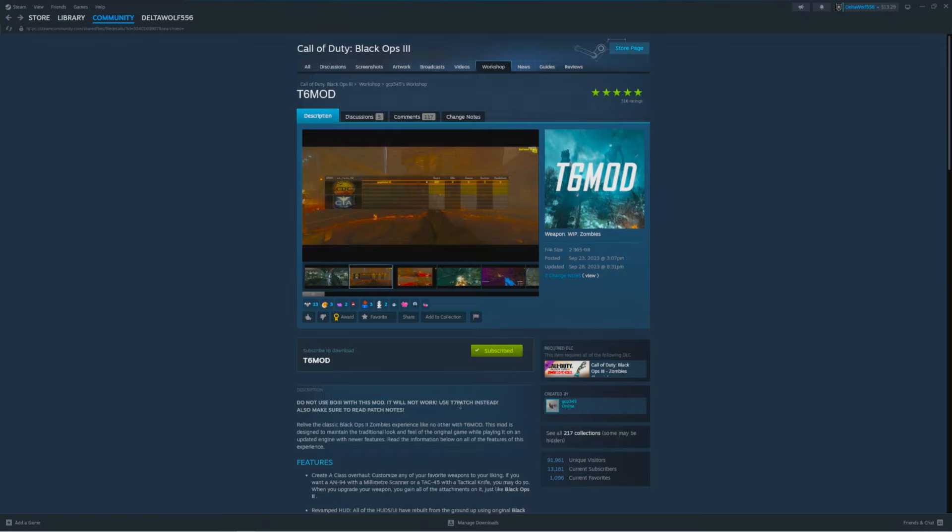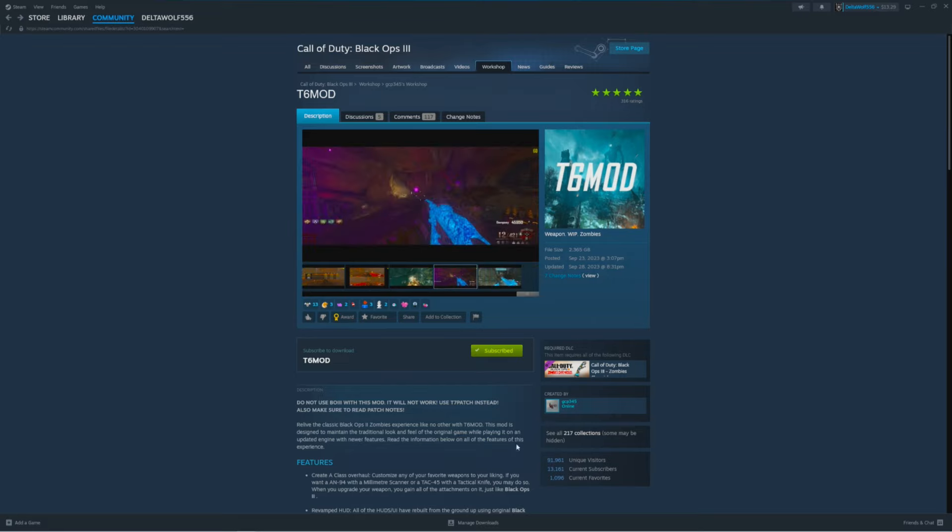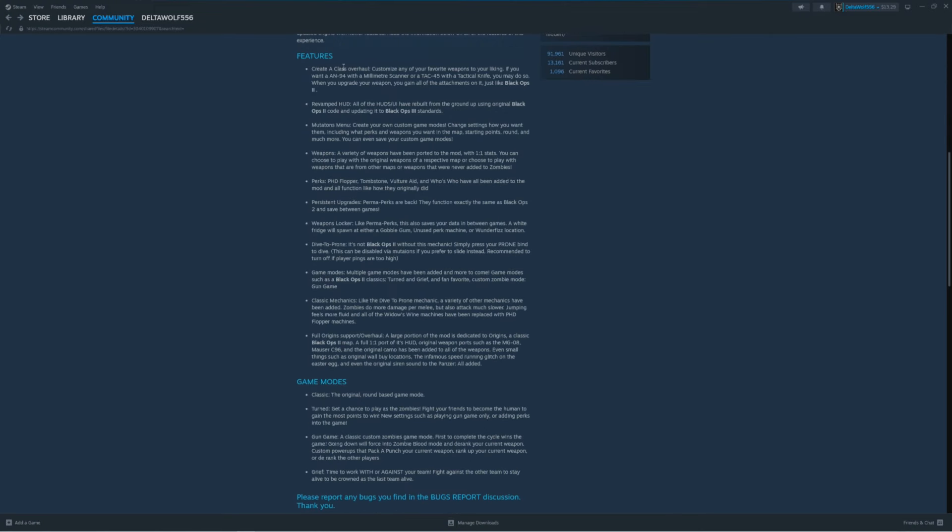Do not use BO3 with this mod — it will not work. Use the T7 patch instead and make sure to read the patch notes. Relive the classic Black Ops 2 zombies experience like no other with the T6 mod. This mod is designed to maintain the traditional look and feel of the original game while playing it on an updated engine with newer features. Create a class overhaul — customize any of your favorite weapons to your liking. If you want an AN-94 with a millimeter scanner or an AK-45 with a tactical knife, you may do so. When you upgrade your weapon, you gain all attachments on it, just like Black Ops 2.